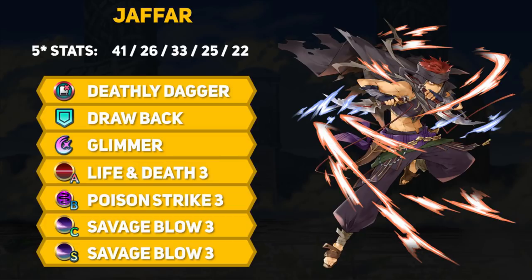Any assist skill will do, and you can use his default Glimmer or swap it out for Moonbow or Luna. The B skill will be Poison Strike 3 and his C skill will be Savage Blow 3. You'll ideally want to upgrade the Savage Blow sacred seal to tier 3 as well, but tier 2 will suffice. This build can also work for Pain+ staff users, but keep in mind Deathly Dagger offers more than just extra non-lethal damage — the AoE debuff is great, and physical damage lets Jafar prey on low-defense mages.